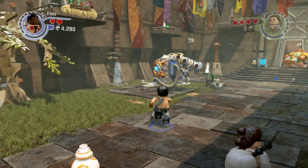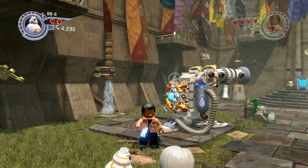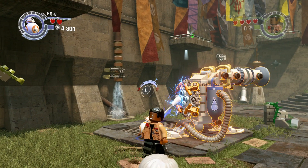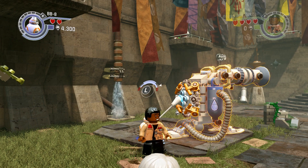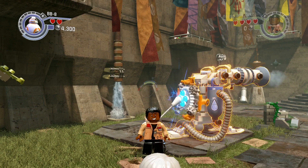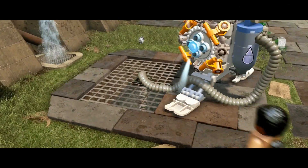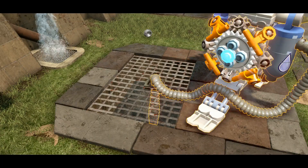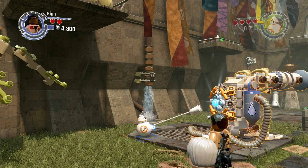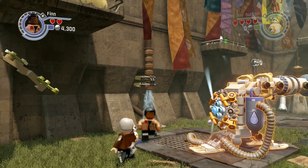Gameplay at a minimum is what we're gonna need, because we want to see what the game looks like. We know what other Lego games look like, but I really want to see what this one is gonna be like — how these hub areas are gonna look, how you're gonna be able to interact with other Lego characters, and how the free roam is going to exactly work. We have ideas, but we aren't a hundred percent sure.